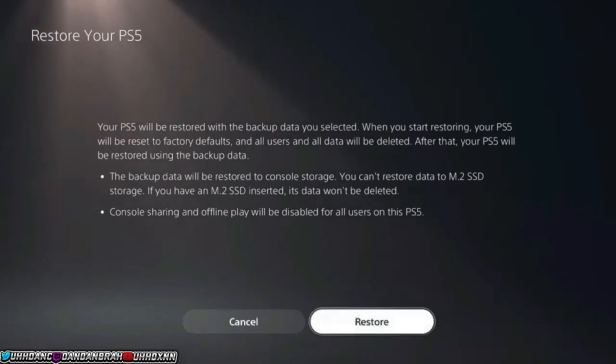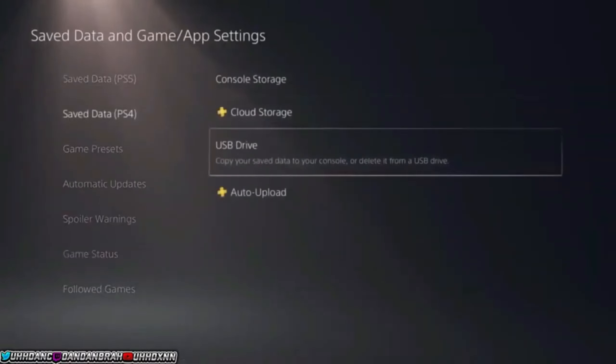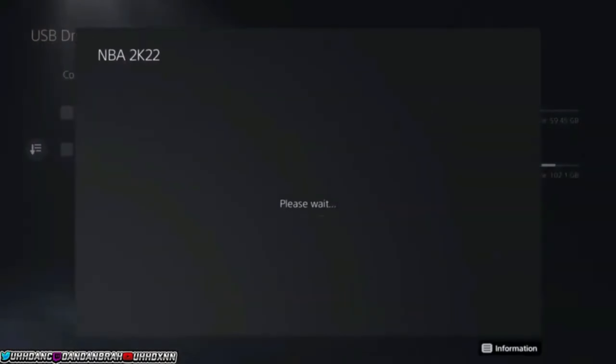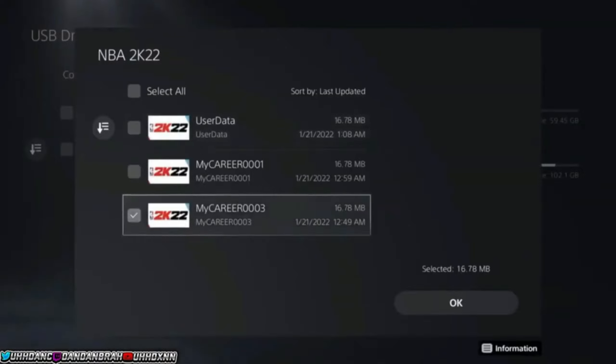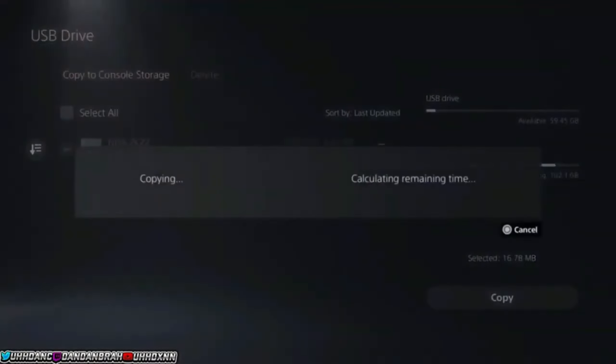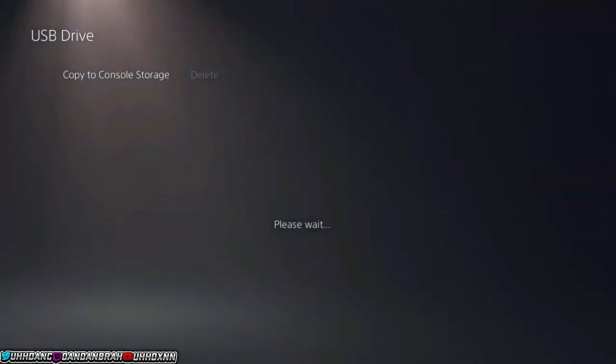You can do this every 24 hours for every MyCareer game you've applied this glitch to — so if you've done 10 or even 15, you can get the same badge progression every 24 hours on all those games. You just have to do these steps for each game, so it can be kind of time consuming. But if you're on current gen, you don't have to worry about erasing your console.